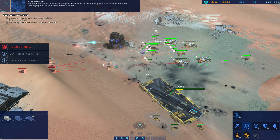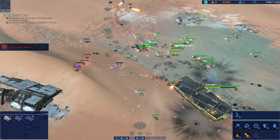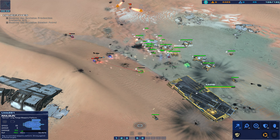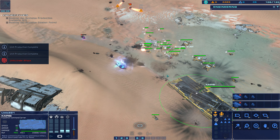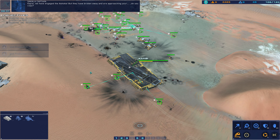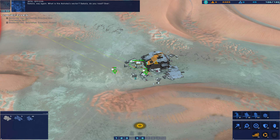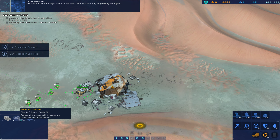Be advised — all remaining Gaussian combat units are converging on the final production cruiser. Incoming transmission from the Sakala. We've engaged the Ashoka, but they have broken away and are approaching. Prepare to take a shot. Do you copy? Red Sakala, your signal is breaking up — isolate and dampen interference. This is the PC, we have engaged, but they have fallen away. Say again — what is the Ashoka's status? Sakala, do you read? Over. We are well within range of their broadcast — the Gaussian may be jamming the signal.